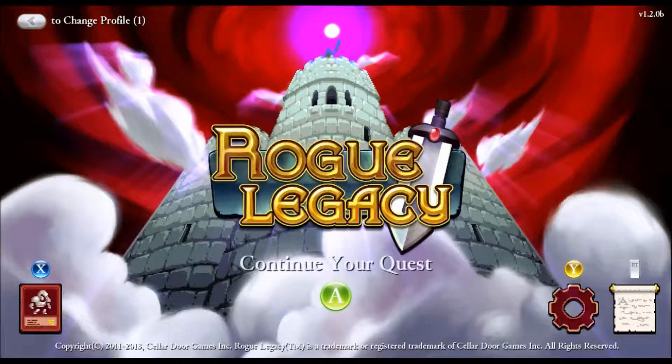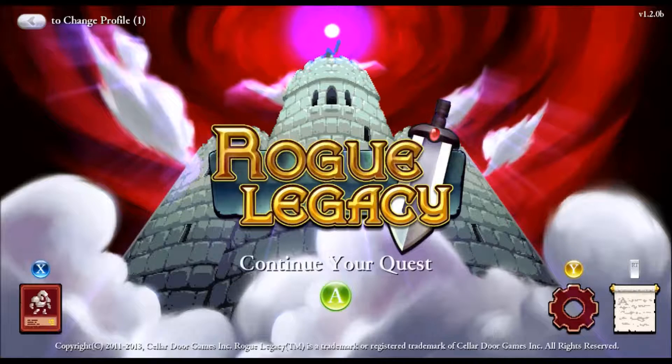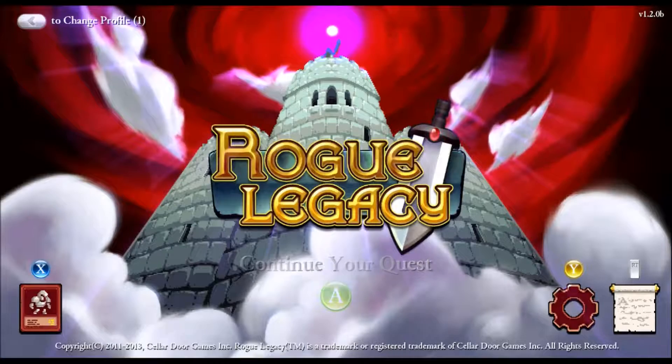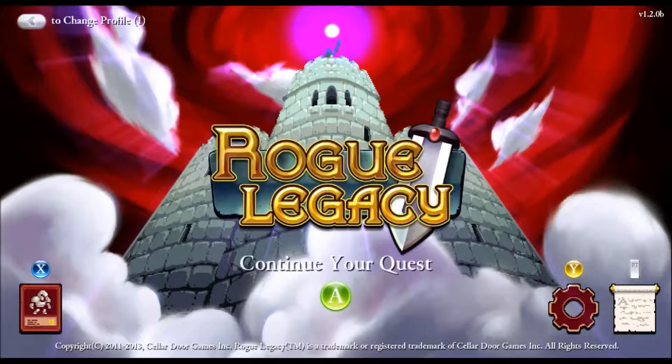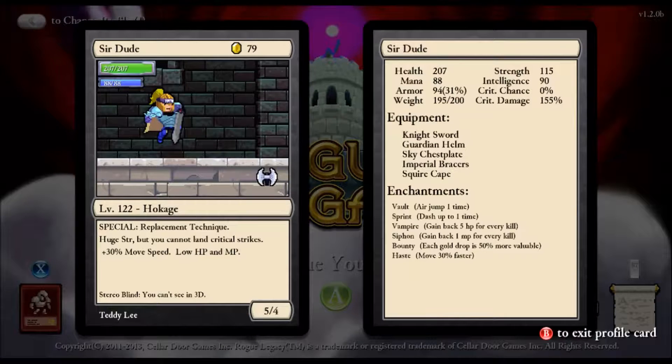Hey everybody, and welcome back to Omni Legacy. It's been a little while since I've played, especially since we've been doing so much Teleglitch, which I'm probably going to end up going back to since after the way last time ended. I'm pretty sour. So we're going to be playing as Sir Dude — we're going to be a Hokage, and we can't see in 3D. That's pretty much it.